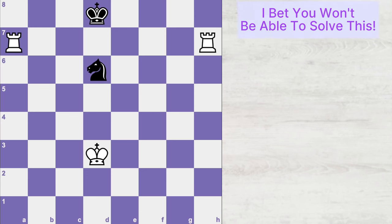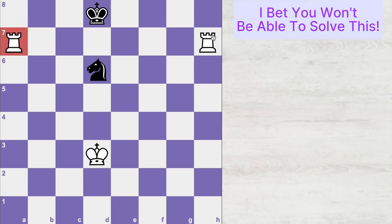Here is an interesting chess puzzle for you. White is obviously winning here with two of his rooks, but the challenge here lies in checkmating Black's king in just two moves. So can you checkmate Black in two moves? Your time starts now.